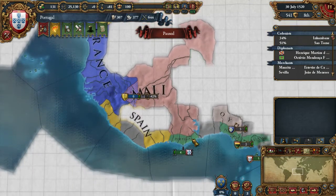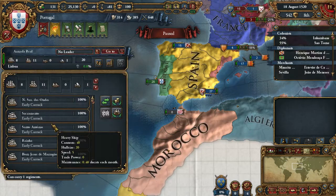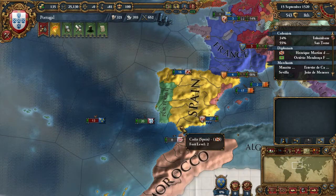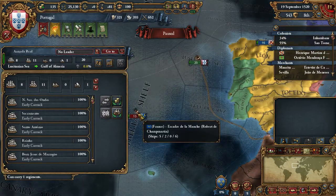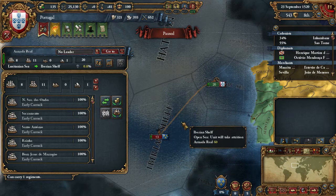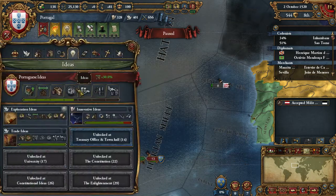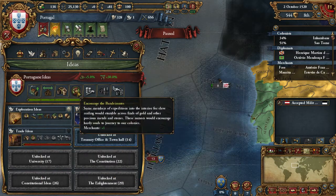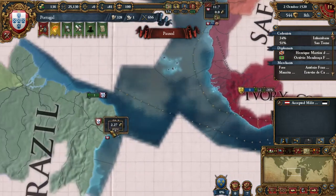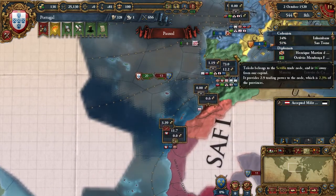France still has troops nearby, which is a pain because they can go to Gold Coast. Tehran entered an alliance. We are going to patrol in Sevilla — our fleet is completely healed. There they are! Let's chase them. We get another idea which I'm going to take — it gives us an extra merchant, two merchants for the price of one. We'll put one here to transfer trade power and one in Brazil, so more and more will flow to the Sevilla trade node.